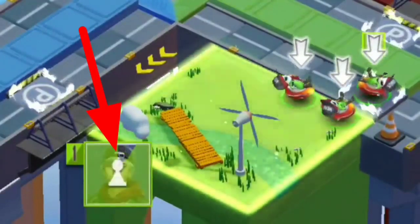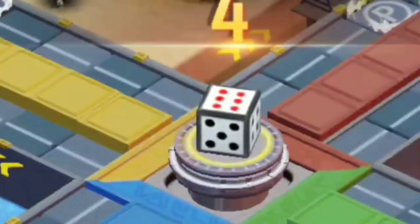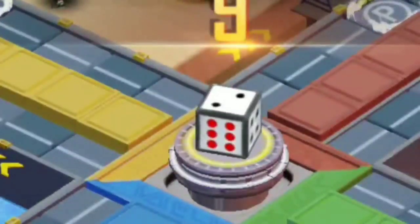We have 4 people in this match — one, two, three people in this match. Here we have a lot of communicating. We have a wipe and we have a dice.